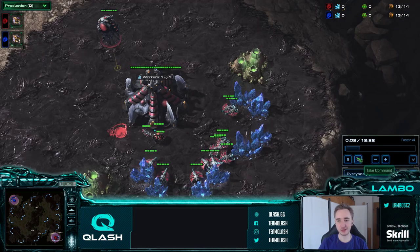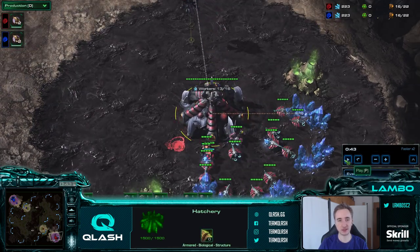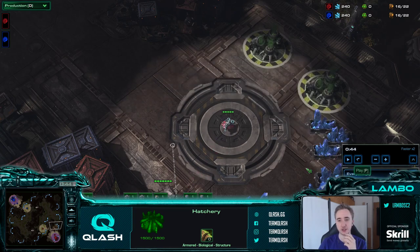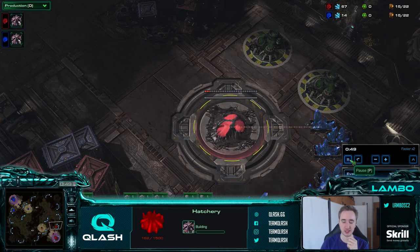Hello and welcome everyone. This is my ZvZ standard tutorial where I'll explain how to play the normal game: taking a third base early, making a baneling nest, then playing defensive into the roach-ravager mid game. I won't talk much about defending 13-12 since I made another video, but with the new overlord speed buff, 13-12 isn't really a thing anymore. I also won't cover 12-pool defense or late game - those will get separate guides.